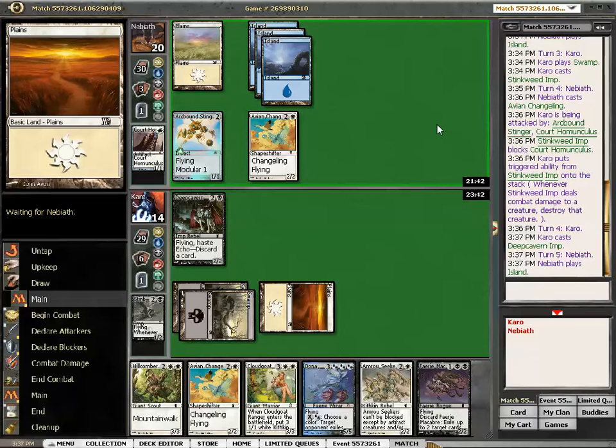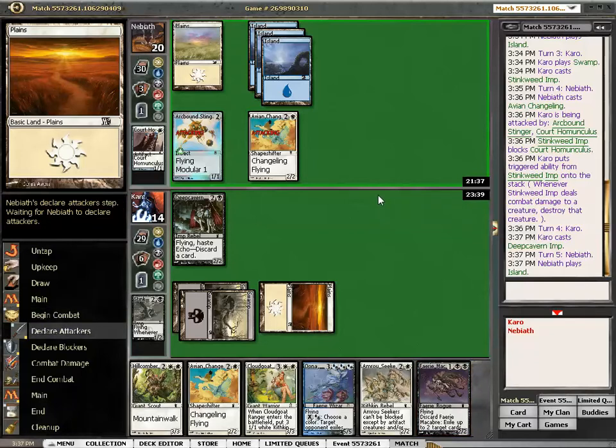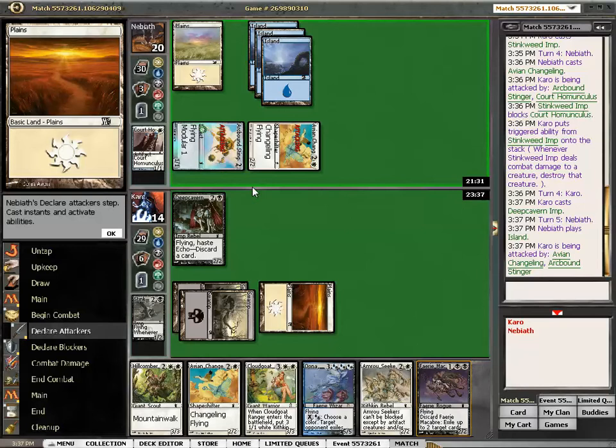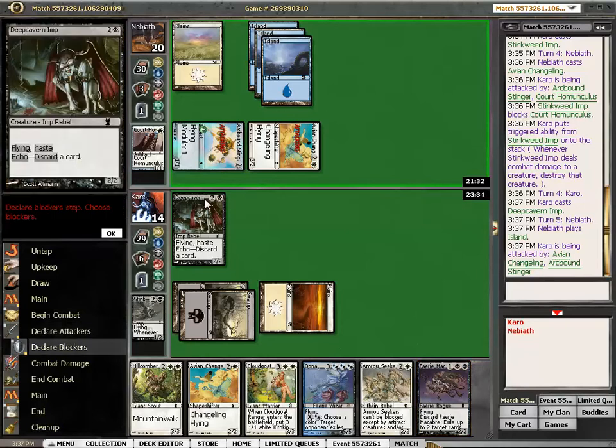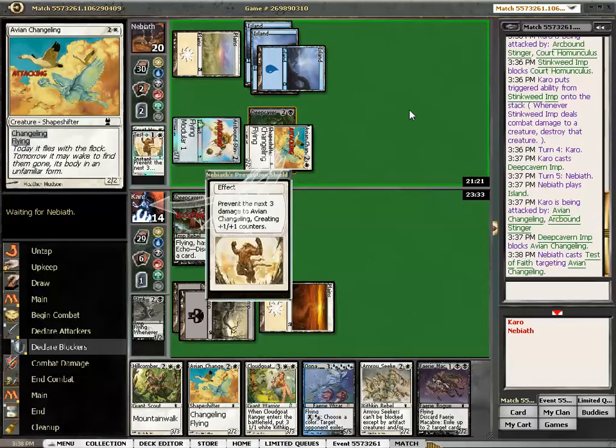It's better to have a 2-2 creature in play without paying mana. I think I'm going to discard the Fairy Macabre. If he doesn't let me trade — but he is letting me trade here. Do I kill the Stinger? No, I'm going to trade. Maybe he has a trick, but then he'll be down to two cards, so that's okay. Two minutes ahead on the clock — feeling good about that.